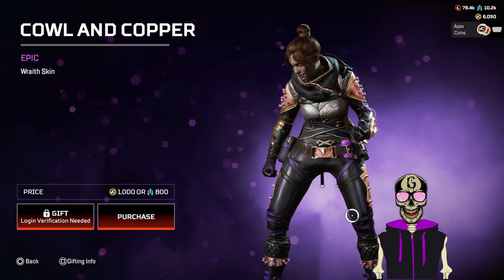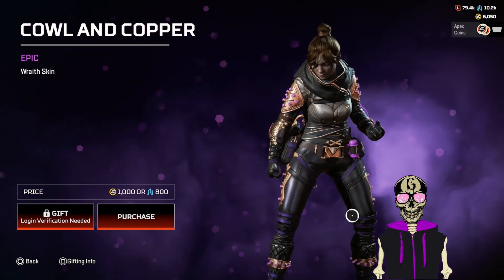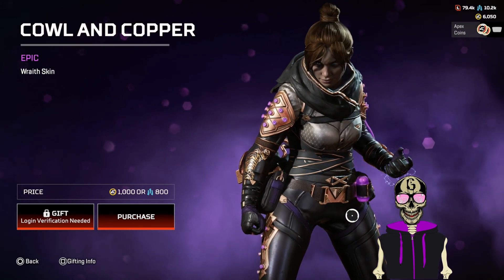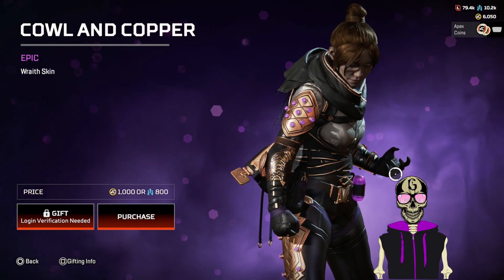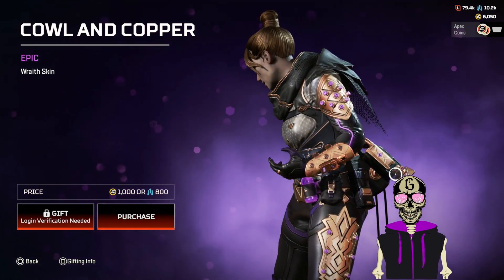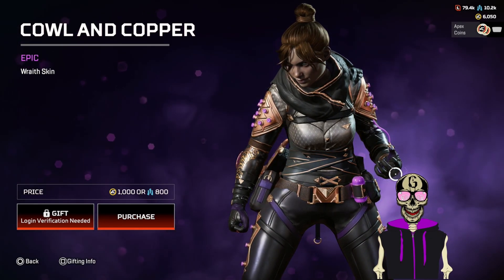Cow and Copper — this is terrible. Is that a lion? Is that a tiger on the arm, or is that just texture? I'm looking at this part right here and I really just don't know. Two out of ten. I don't know what I'm looking at.